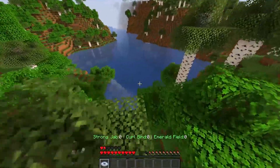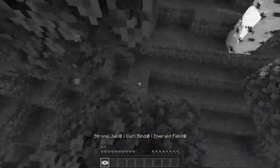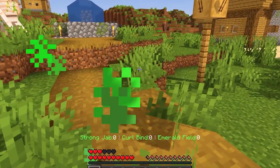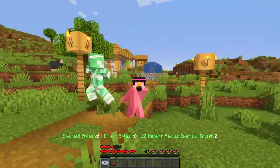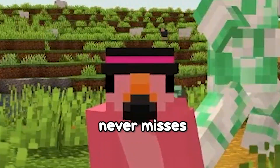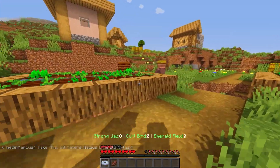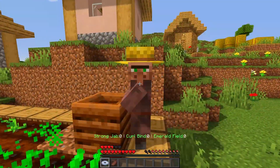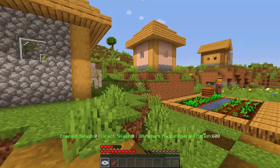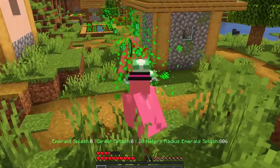It looks sick — look at the posing and everything! Can I do a pose? I'm such a disappointment to the family tree. He's in the poses and I can't pose anywhere near as cool as him. Strong jab, cold bind, Emerald Field — please tell me he has Emerald Splash. 20 meters! Fun fact: the 20-meter radius Emerald Splash never misses. Where is he? I think I missed — I actually missed. I'm going to do it again.